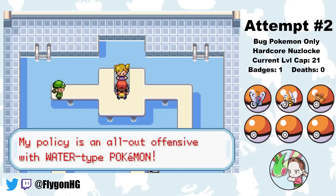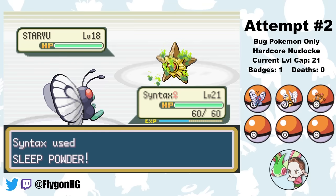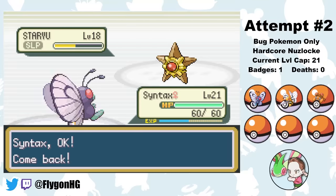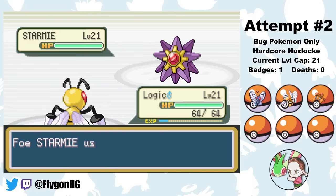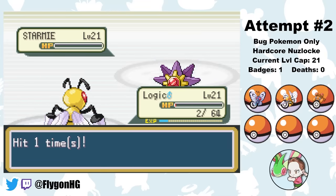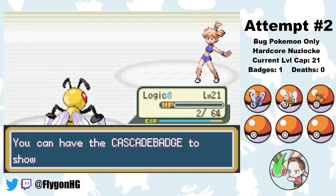Nothing much different happens in attempt two, and I'm able to make it back to Misty fairly quickly with a better plan. Sleep Powder on Staryu from Syntax, who is now female and modest, hits a Confusion for a good chunk. I switch to Logic as Staryu stays asleep, so a Twin Needle knocks out Staryu. Then it's Starmie - they outspeed with Water Pulse and hit another critical hit Water Pulse, but since Logic is out, we retaliate with Twin Needle. Logic survives with 2 HP and fires off another Twin Needle. We had a Pecha Berry attached in case of Confusion, but that ended up not being necessary. That's badge number 2.